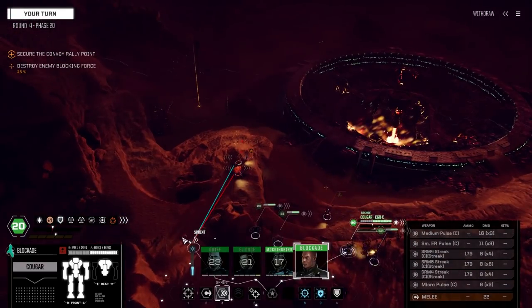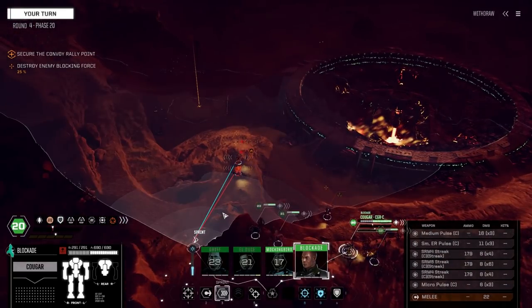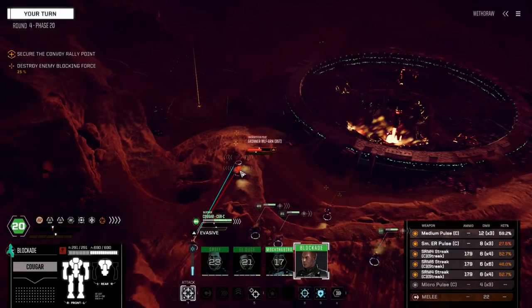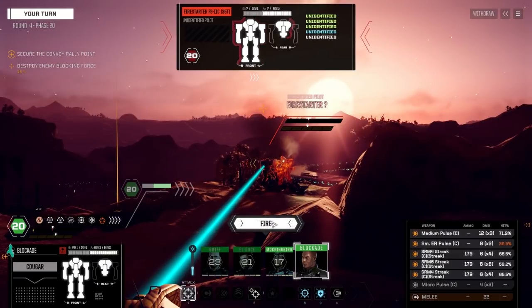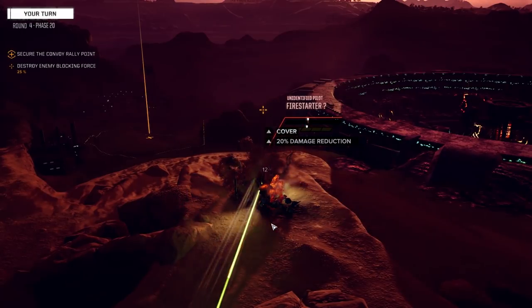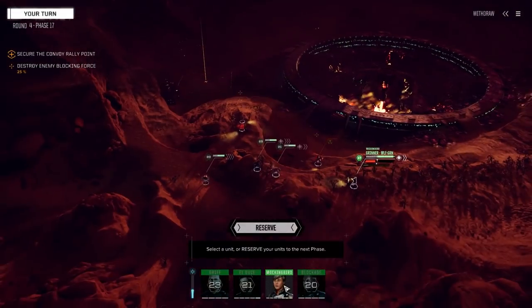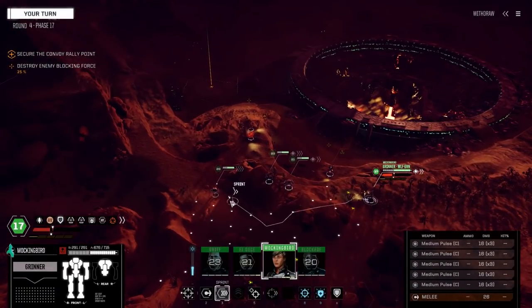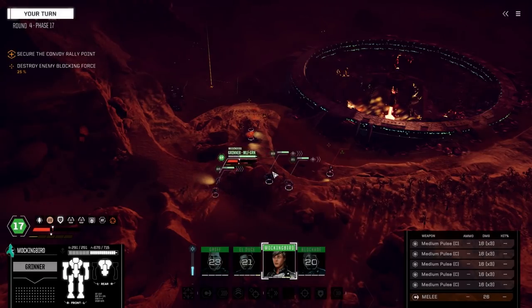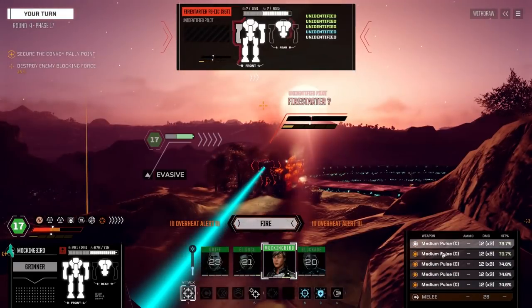We've got to stay in the ECM bubble. I'm going to move down with the Cougar because we need some evasion. I think we've got better chances on this one so we take it. If we can kill this right torso, that means he loses the Gauss rifle. Mockingbird, you kick it - right in the nuts.